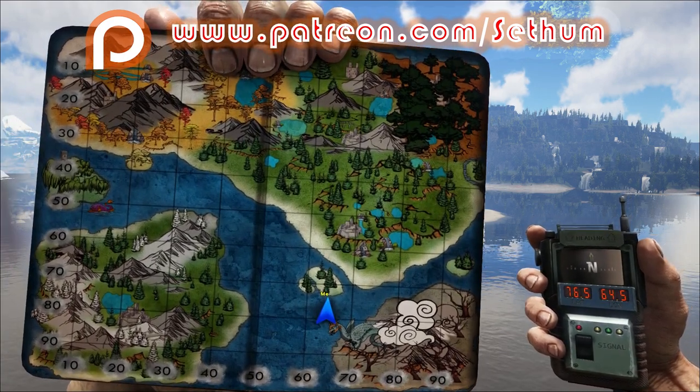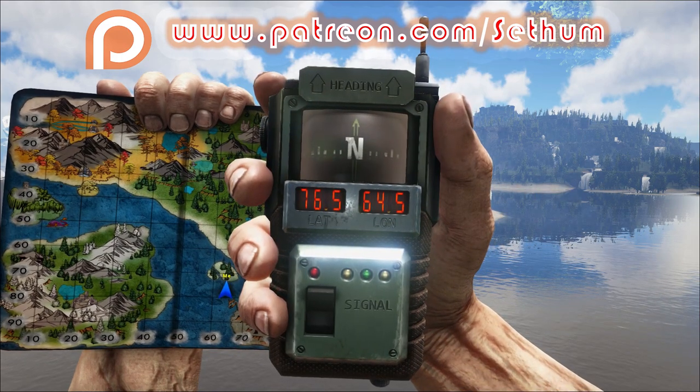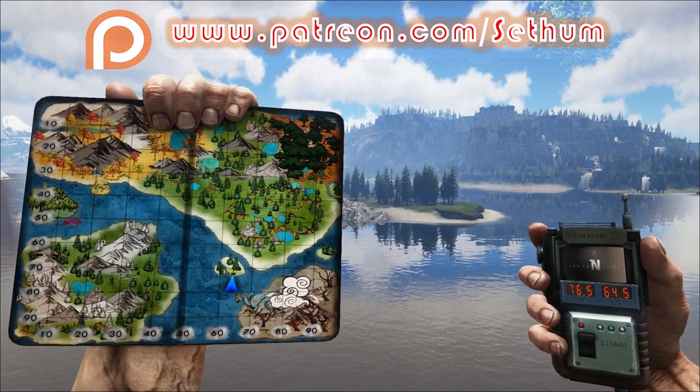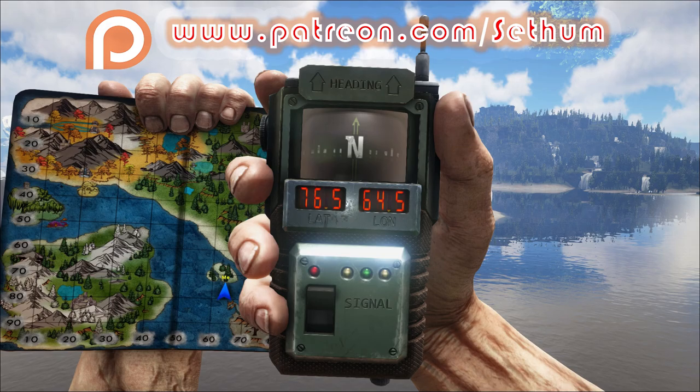So, this is where I'm at on the map. As you can see, there is an island and the coordinates are 76.5 by 64.5. Right underneath me is the entrance into the cave that will contain the Artifact of the Cunning.